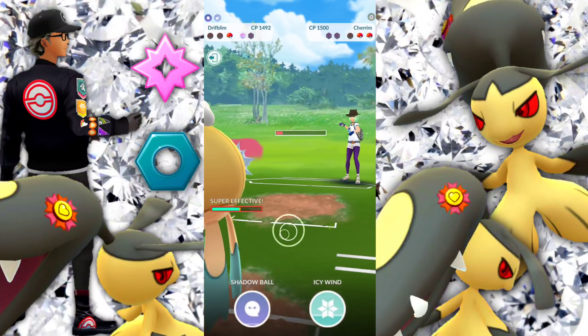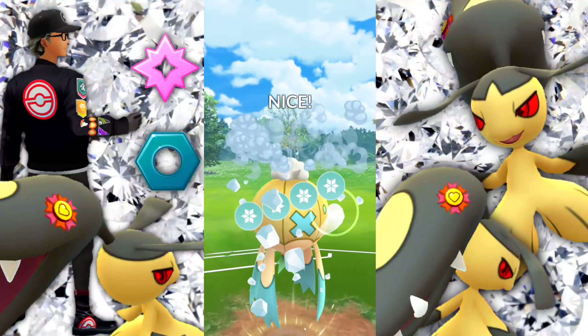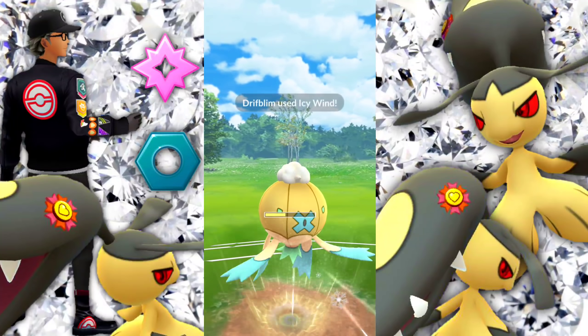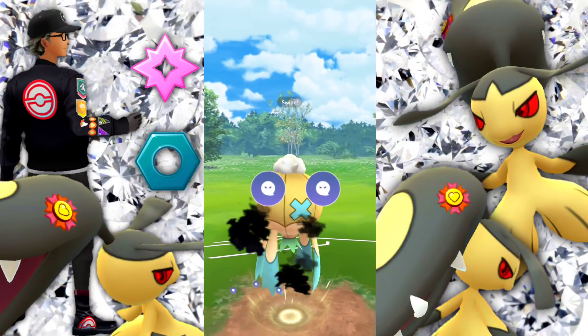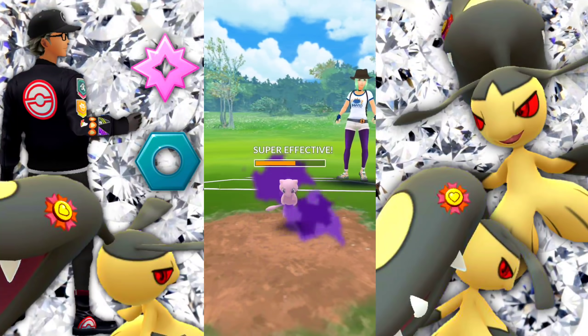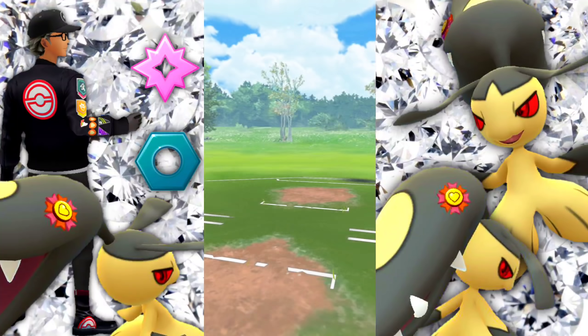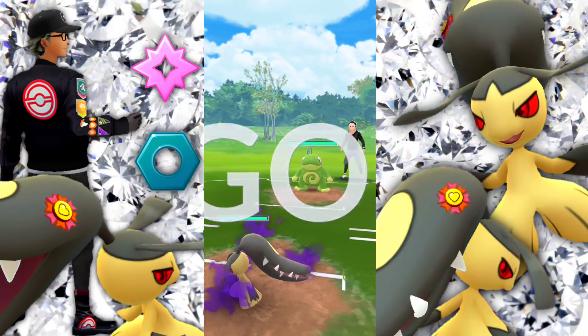They come back in with the Snorlax and I'm like — I can't farm it down. I just don't want to take more Lick damage. A matchup against Snorlax is great. To be honest, I didn't know if I made the right call swapping into Swampert instead of the Drifblim when they bring in their Snorlax — but it worked out nicely in the end.